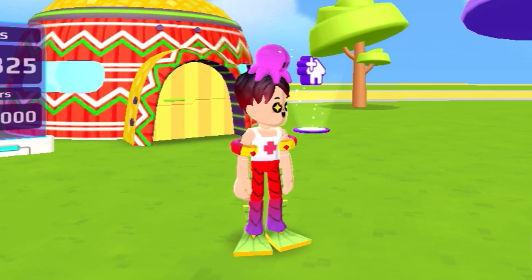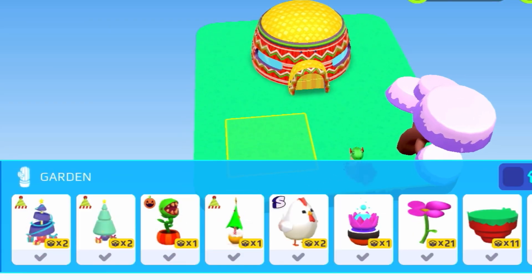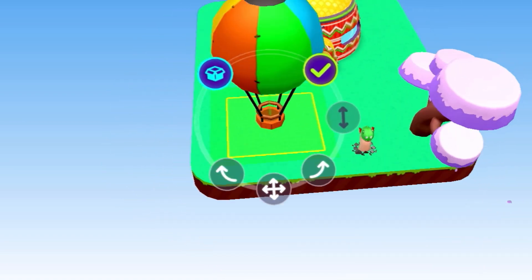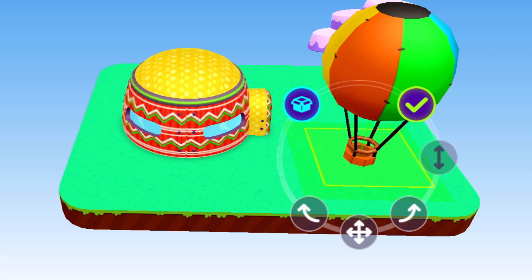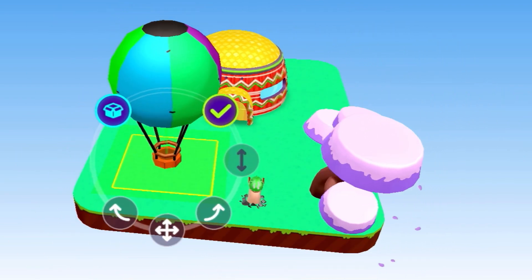The first thing I want to check out is the PKXD hot air balloon. As you can see, I just placed the hot air balloon. And here it is — the hot air balloon is literally ginormous. I did not expect it to be this big. It's literally bigger than my house and also taller than my PKXD tree.